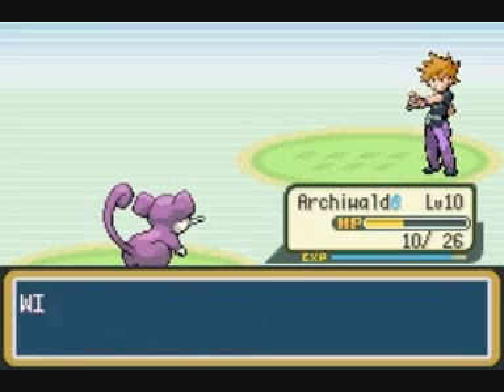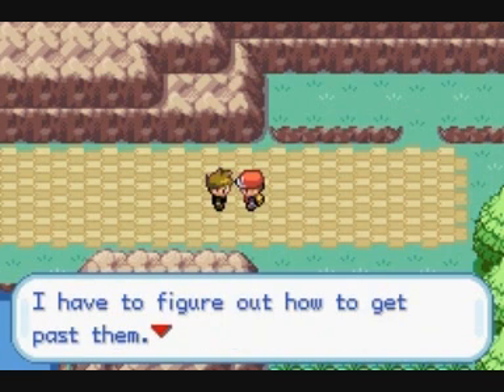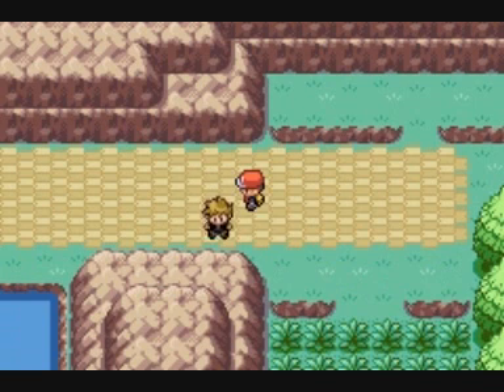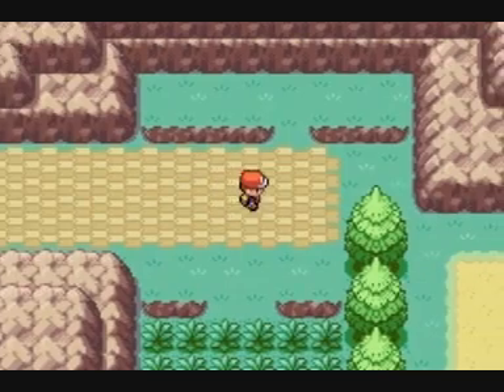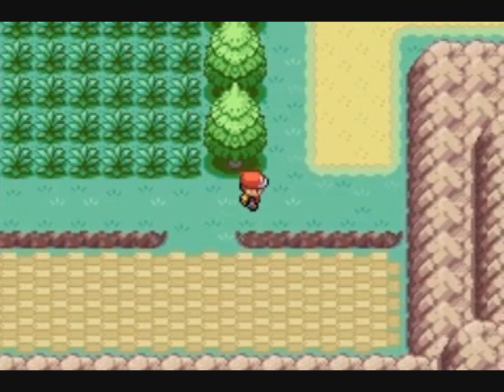Tylko ci się poszczęściło! Tak, wmawiaj to sobie. Słyszałem, że w Lidze Pokémon aż roi się od świetnych trenerów. Mena musiał wymyślić jak się przez nich przedostać, czyli po prostu jak ich pokonać. Powinieneś przestać się obijać i wziąć się do roboty. W tym odcinku w zasadzie wszystko co zrobimy to wypuszczenie Żura i pokonanie Daltona.